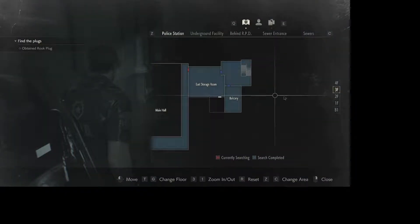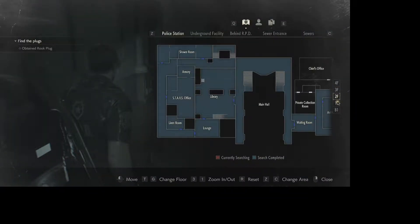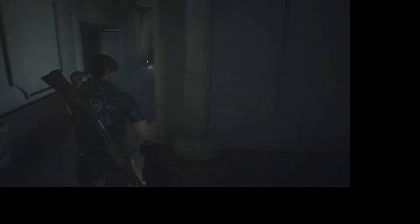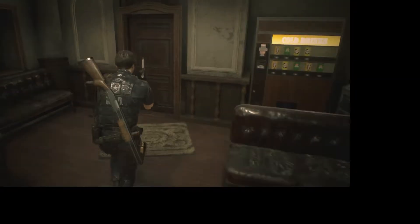I don't think there's anything else in the RPD that we need to check. I think this is 100% explored - we have found everything here. So what we're going to do is head back through the one location, through the statue, and we'll see what else we got. Let's get it going.